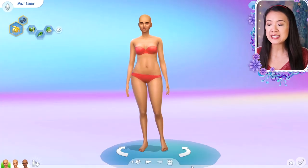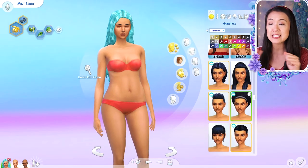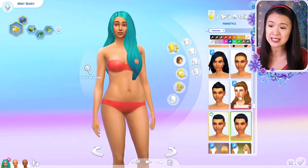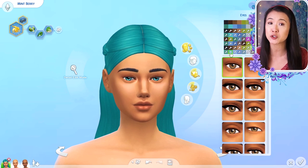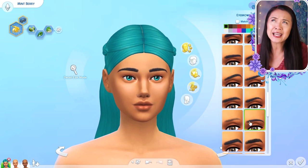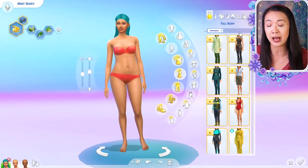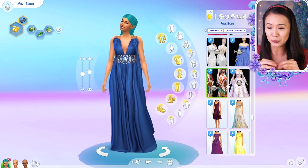Hey, welcome back to another video. This video is a collab with Lexi Rue Gaming and we are doing a sim swap challenge. I sent her three of our royals — Princess Araminta, Queen Nea, and Princess Belle — so she'll be turning them into commoners in more contemporary outfits. She also uses a lot of alpha CC, so I'm so excited to see them in their new looks and styles.